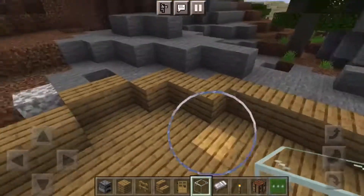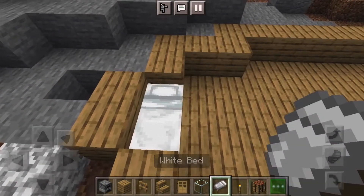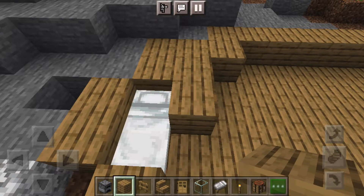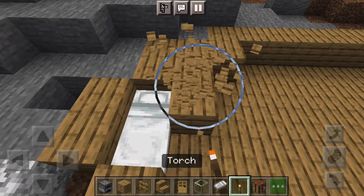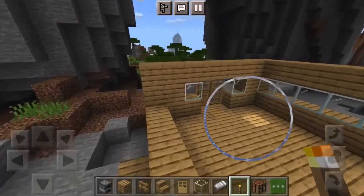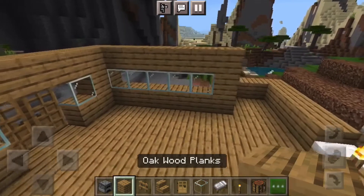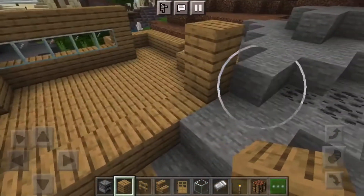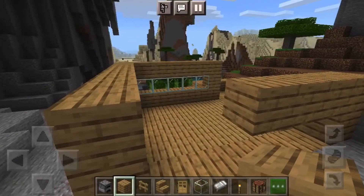We're gonna put the bed right in this cavern area I made. Take a log here, break that, get your torch and put it right here so you have a bed. Then we're gonna do the same thing on this side - you have to measure it, so we go like this so now we have it measured exactly. Then we're gonna make the same amount of glass.